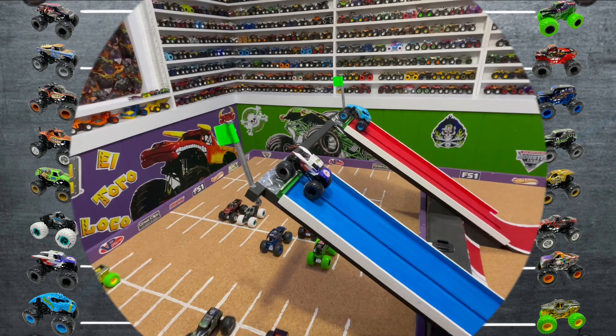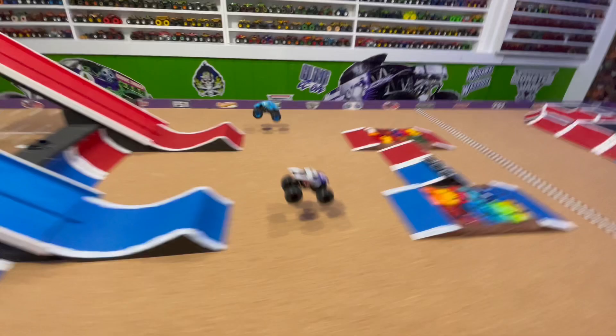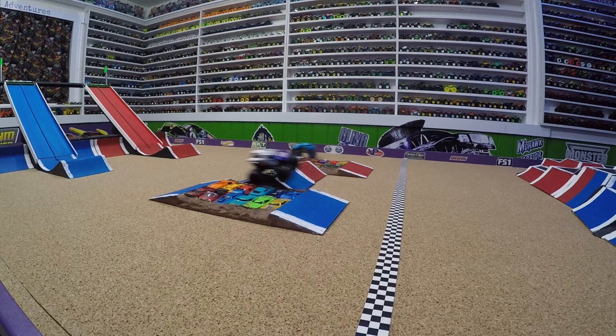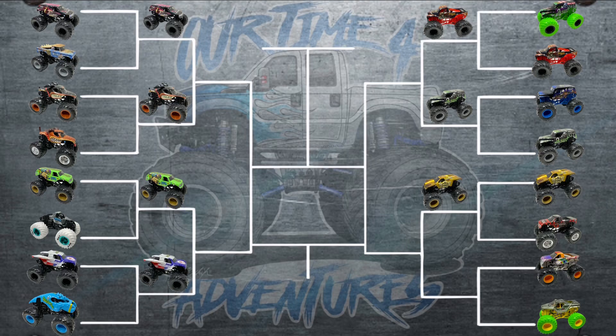The next two trucks: King Crunch in the blue lane and Blue Crustacean in the red lane. Crustacean misses the crush cars and will be eliminated, King Crunch almost crashes, up on two wheels. In slow-mo, Crustacean turns to the left, misses the crush cars and gets eliminated. King Crunch hits that center jump, up on two wheels over the line — almost flips but saves it back on the tires for the win. That's five trucks from Series 2 moving on to the second round.